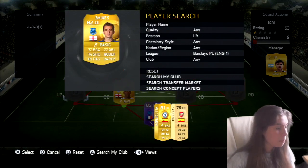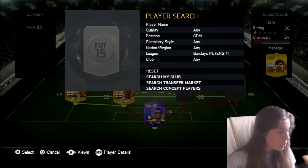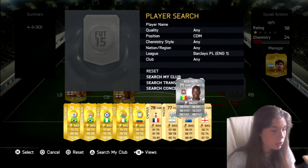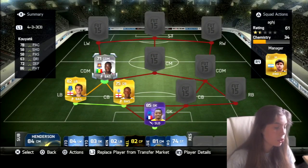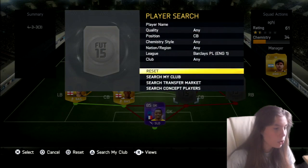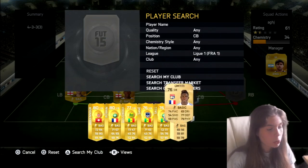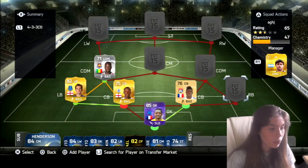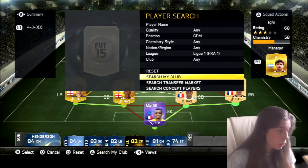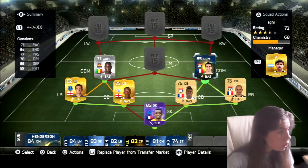This bench has got all the Team of the Season cards I've packed on this account. At left back we put in Baines because I had him in my club anyway. In the centre defensive mid we've got Cajuste because he links up nicely — gives a strong link to Mané. Over here in the Ligue 1 section we've got Umtiti, so there are quite a lot of perfect links in this corner. We've also got Jale, who I already had in my club.